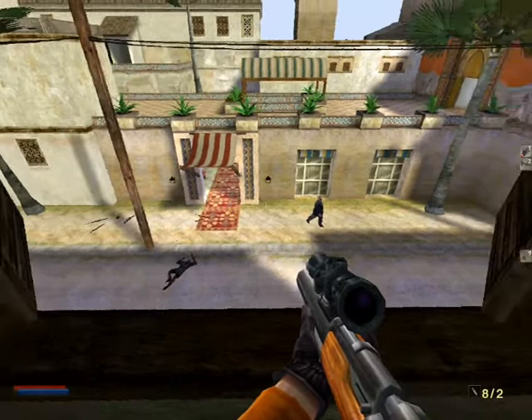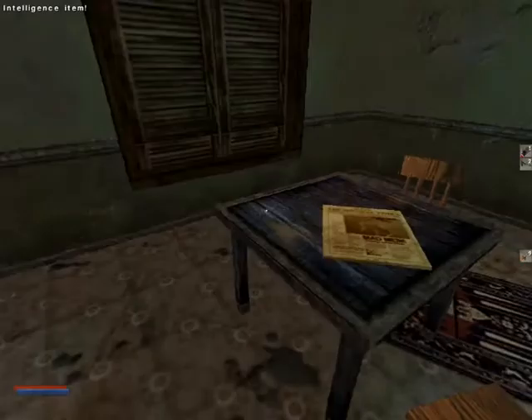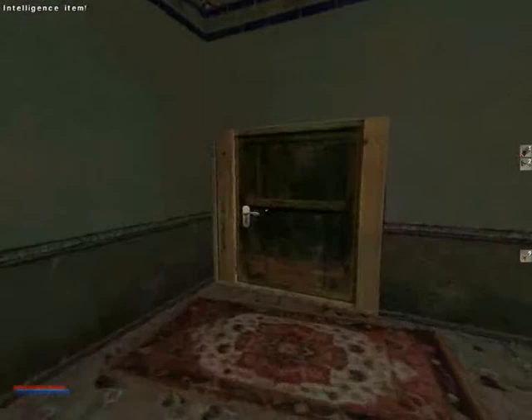Get to apartment 12 and wait for my signal. And make sure to conceal your weapon — it will cause a commotion. Yeah, they advise us to be stealthy. Let's see... there we go. His schedule. I'll go to the apartment and I'll cut off the video there.